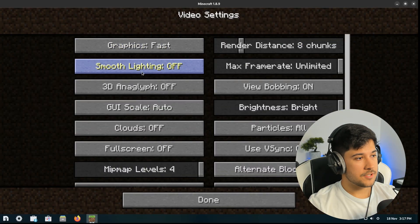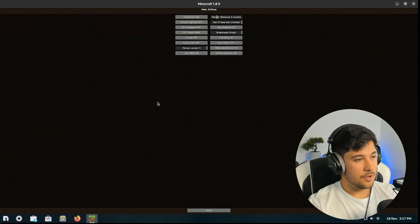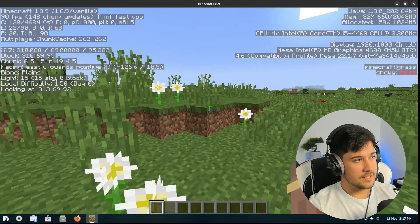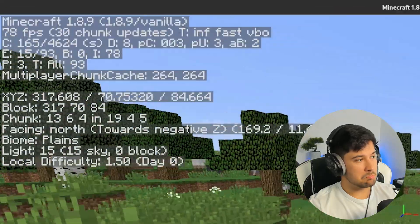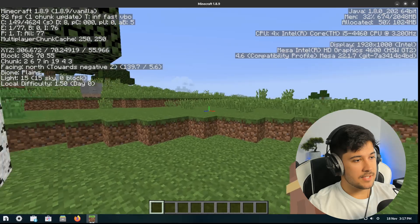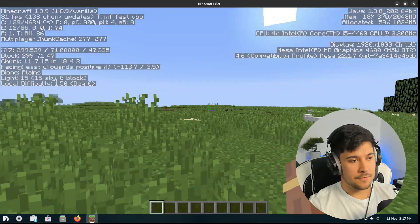Let's put our graphics on fast, turn smooth lighting off, and turn off view bobbing as well. Now we're getting about 80-90 FPS, which is a lot more playable and definitely feels a lot smoother.